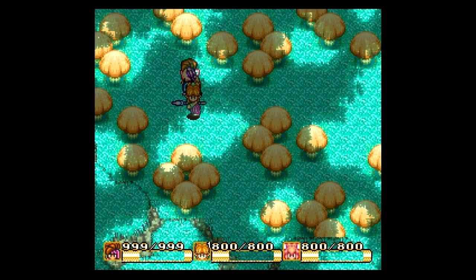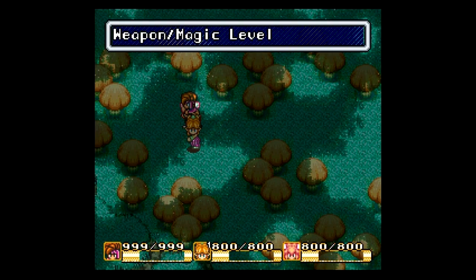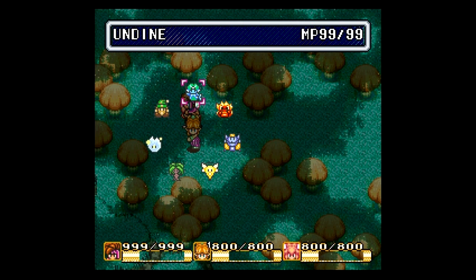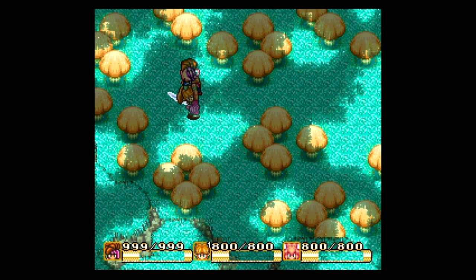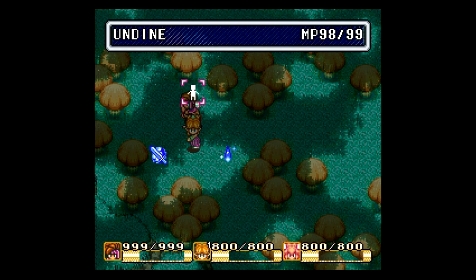Let's get this magic showcase underway. First one is going to be Undine. Let's show off Remedy — we have seen it. It doesn't have a special form; basically it cures most status effects.